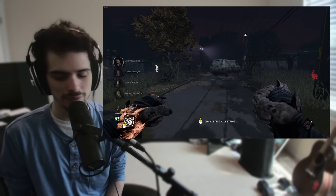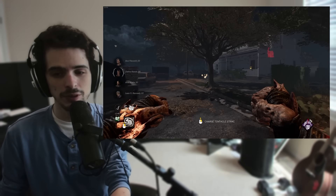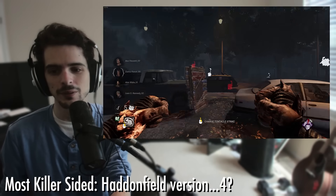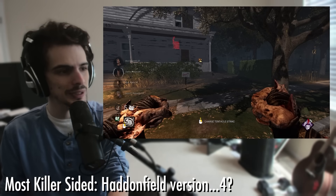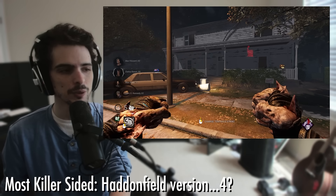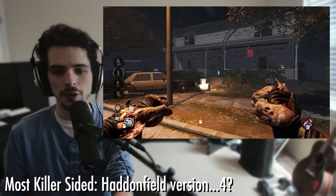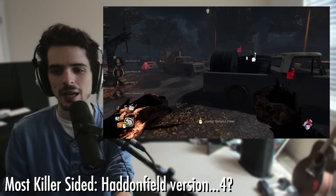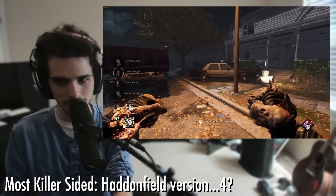As far as the most killer-sided map — I briefly talked about it — it's Haddonfield. The new Haddonfield is stupidly easy to win on as killer. This map has had a history of being insanely broken in favor of the survivors, but they went massively overboard with the fourth version of this map, and it is basically dead zone central.